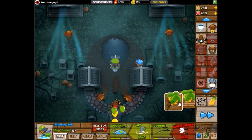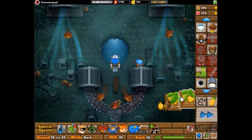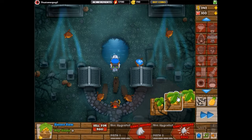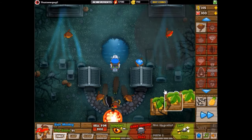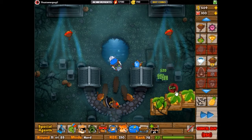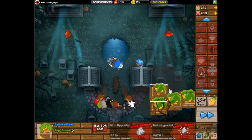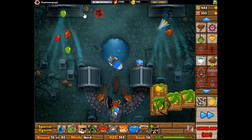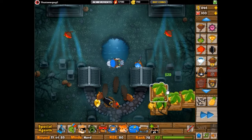I decided to change things up. I just went with dart monkeys to start — pure dart monkeys. Those guys don't get used enough. People think, oh, they're just for the very early game, so I'll skip ahead and not use them. But no, you gotta use them. If you want to farm really well, you can use them. They're good, especially since there's no good place for a sub start or something. And that's how it went with this map.